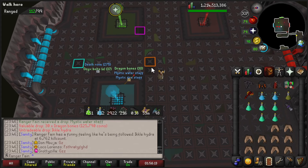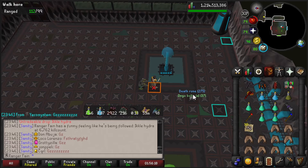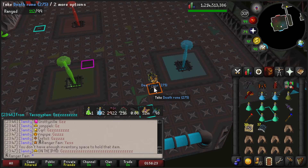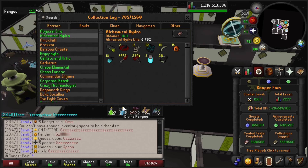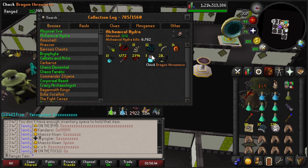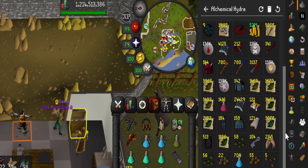There is the Hydra pet at 6762 KC — such a relief getting this pet. No more counting to 3, which is nice. The final collection log result at Hydra: 2 Hydra claws, pretty unlucky, but the log is green now. On the sidebar I've got 5.3k almost tracked in terms of loot — a pretty insane amount of runes, cash stack, and alch balls.